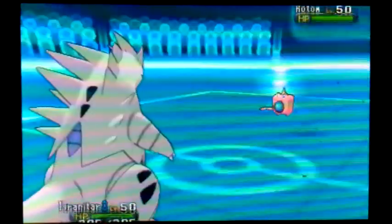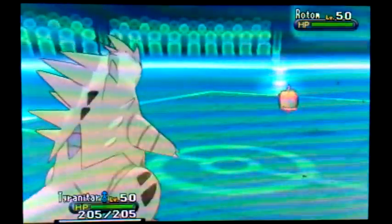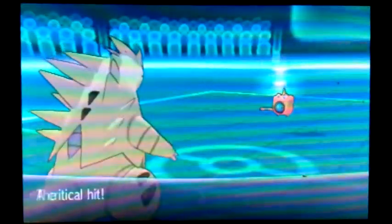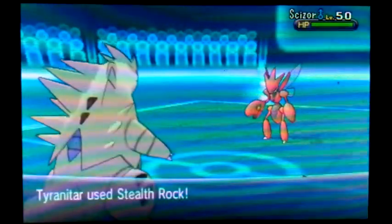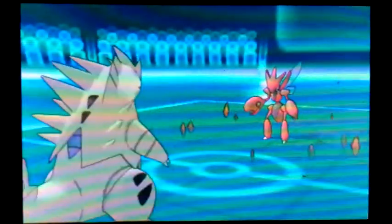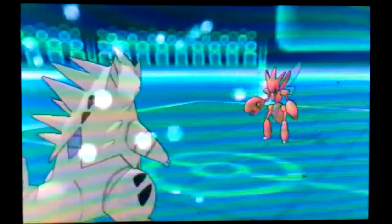He leads with a Rotom, and I lead with a Tyranitar. I'm figuring he's probably going to go for the Will-O-Wisp, but I don't really care to switch out because I need to get my rocks up. Beyond getting up rocks and setting up sand, that's pretty much what this Tyranitar does. He goes with the Volt Switch and gets the crit, which does a lot more than I thought it would. He goes out to his Scizor, and I do get my rocks up, which is going to end up being very helpful later.